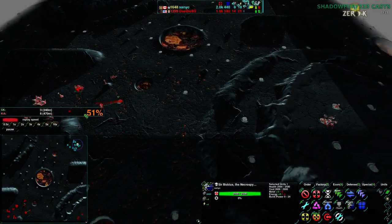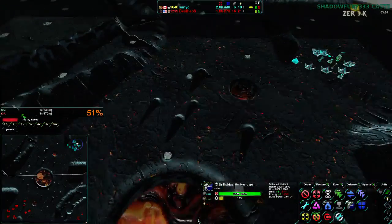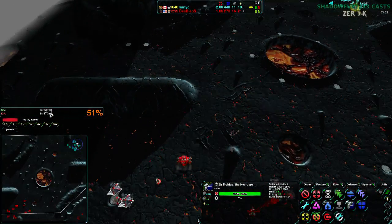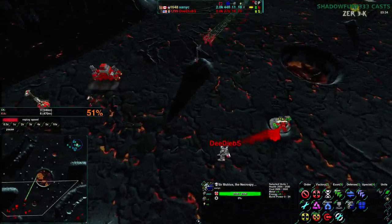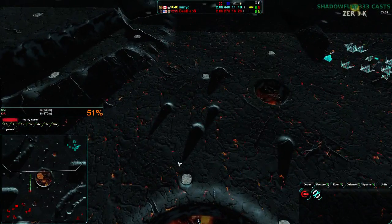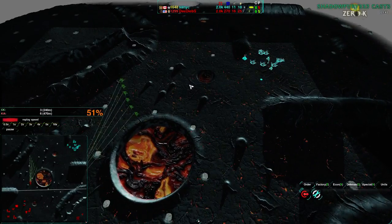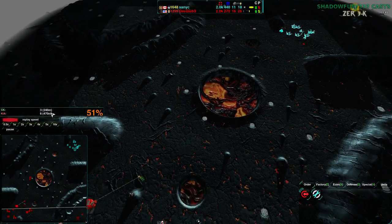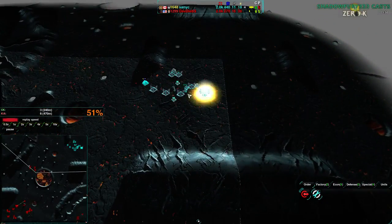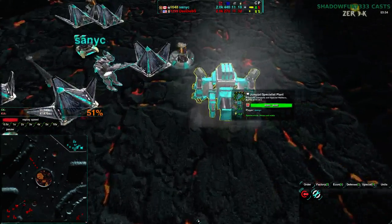I believe this shows player 2's deaths and player 1's deaths — I can only guess. Didibs coming in with more puppies, six puppies coming in. Right now Didibs has lost about 500 metal compared to Sanix's 240 in terms of units. It should probably be integrated inside this widget, honestly — but development ideas aside.